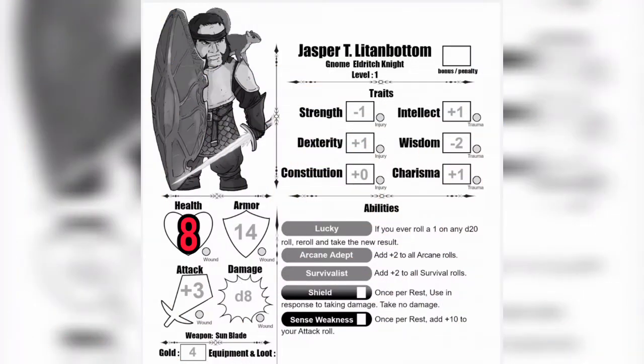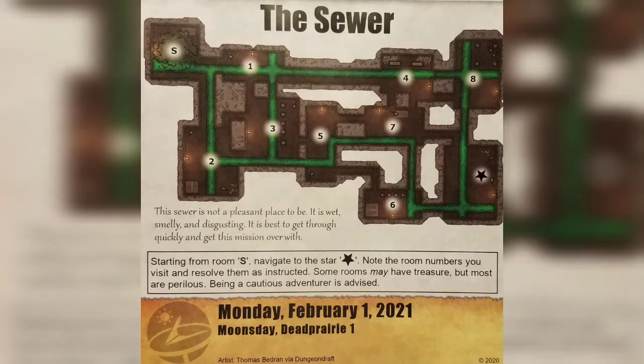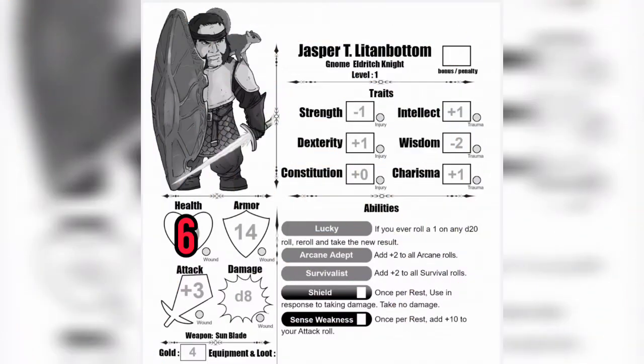That takes our health down to 6. After room 5, we go into room 7. Room 7 says there is a small grate leading to the city level above. A trickle of water is flowing down — you hope it isn't what it smells like. Beneath the grate you find some coins that someone must have dropped. Add plus 2 gold to your character sheet. We'll add those, and Jasper now has 6 pieces of gold.